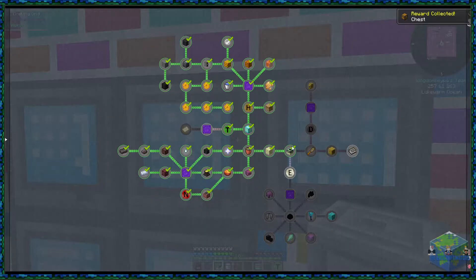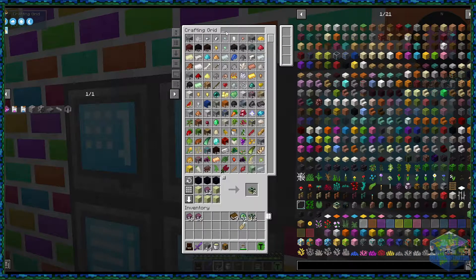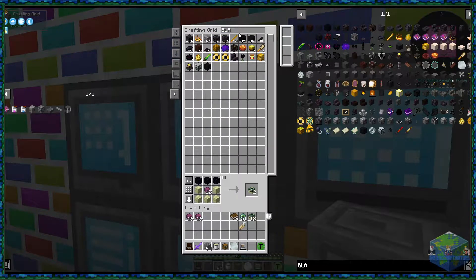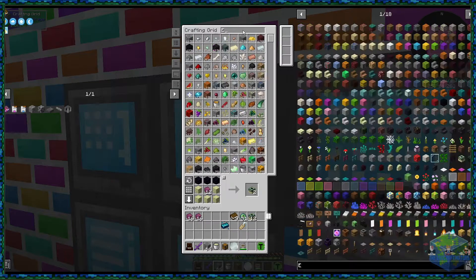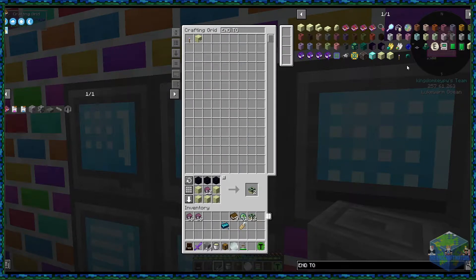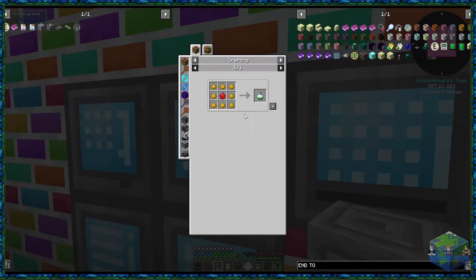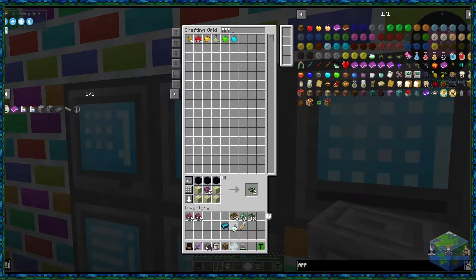The End Token isn't too bad either. I need an Iridium Ingot, End Enriching Water - which I've got - four End Stones, some Chorus Fruit, and a Blank Token. I'm hoping we have one left over, which we do. I've got the End Enriching Water on me so that's not a problem. I do need an Enderium Ingot. Chorus Fruit is just Relic Apples in the End Enriching Water - we should have some Relic Apples in here. We do - we have 47 of them.